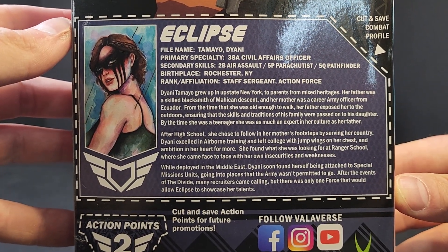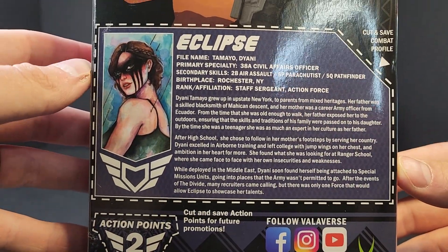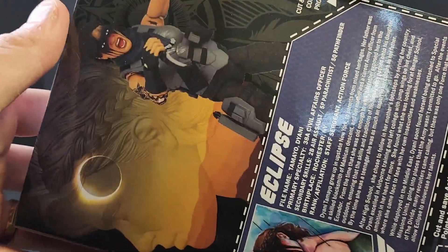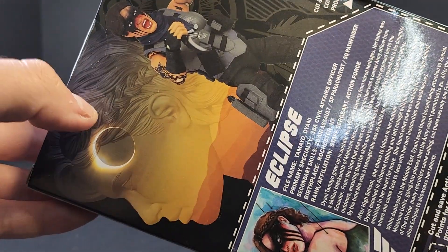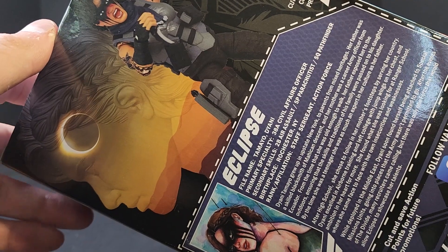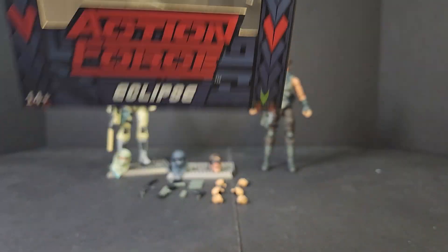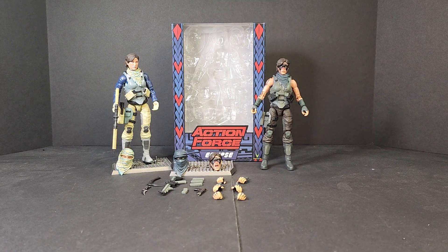You guys can pause and take a look at it if you want. But she's only two action points, which is kind of interesting to me considering she's an exclusive — but maybe she'll just be kind of available to everybody. You get a shot of her on the side, more of that tattoo in the background, what looks like a digital render but sideways. And of course you get the Eclipse over what I guess is the Appalachians if she's from upstate New York. Very, very fun box — definitely fitting for it being a convention exclusive.